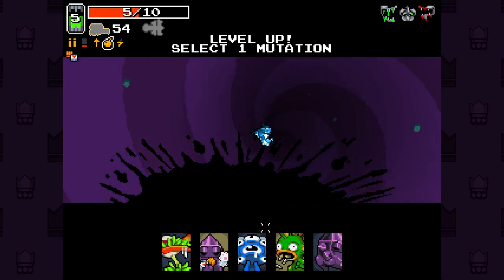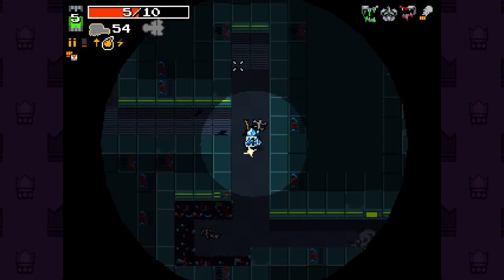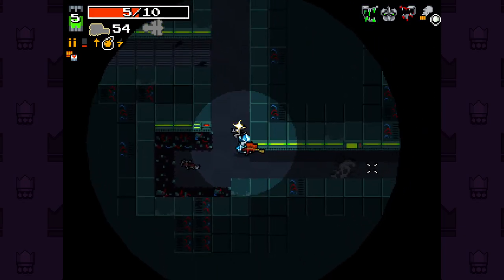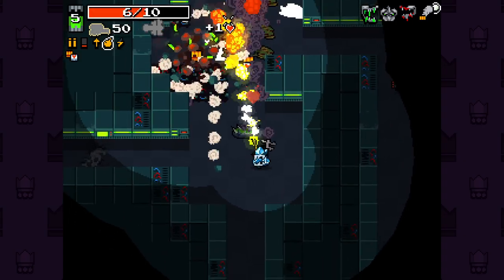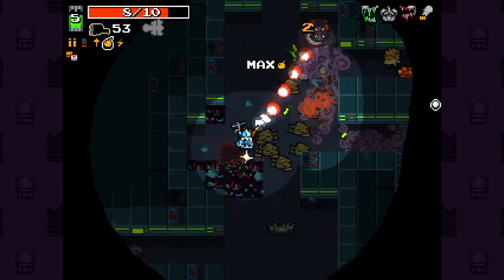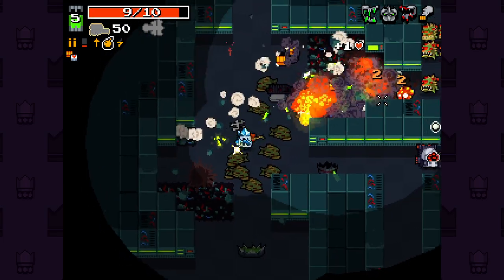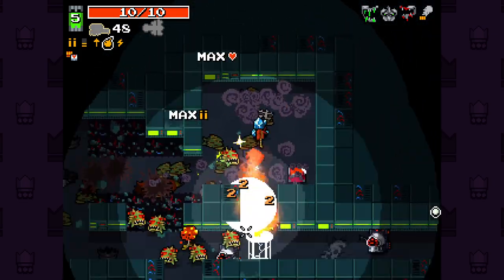I'm just happy to stick with the weapons we have right now. Rabbit Paw could be really great here as well. Splinter Crossbow is definitely an interesting pickup. We did get another inversion, so I think every alt path floor is going to give us an inverted floor. Which definitely means we have to be a character that starts with a decent weapon or find one early on — that's going to be key.